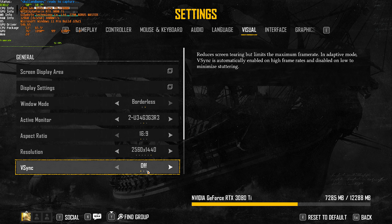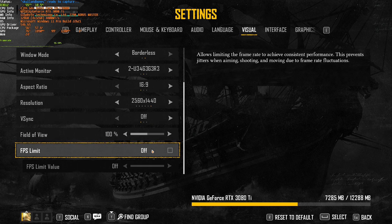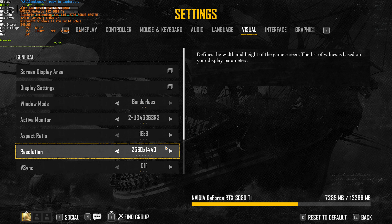V-Sync should definitely be turned off, but you can enable it if you're getting screen tearing where the top and bottom half of your monitor don't match up. Field of view is your preference — while it may technically affect frames, I'd recommend setting it to whatever you prefer for the best gameplay experience over raw FPS numbers. FPS limit should be turned off when gauging performance while messing with settings; you can later enable it to save power, generate less heat, etc.